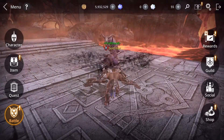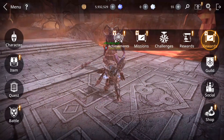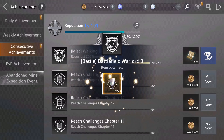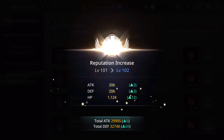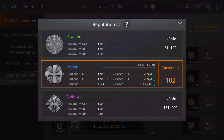Also guys, very important: go to your Rewards tab and here you have Achievements. You can complete these by doing all kinds of things in the game, and this will increase your reputation level. It gives you more attack and defense. Here I'm level 102, so you can see how much attack, defense, and health points I'm gaining — lots of them.